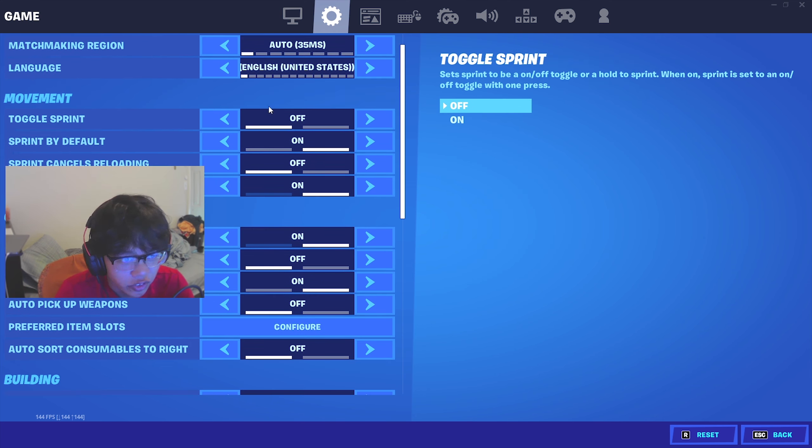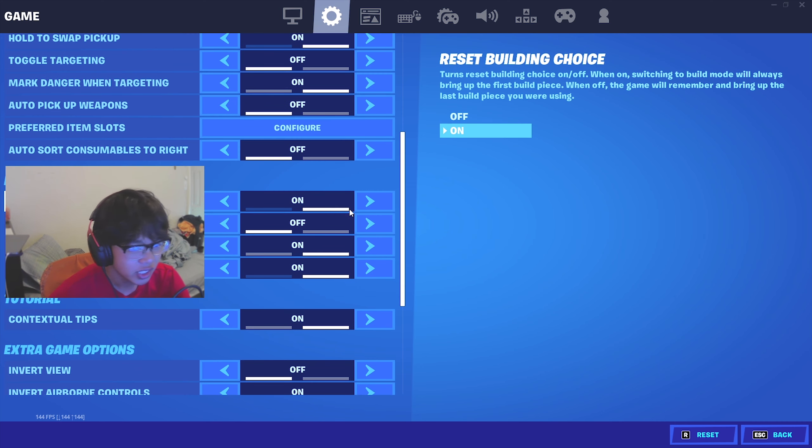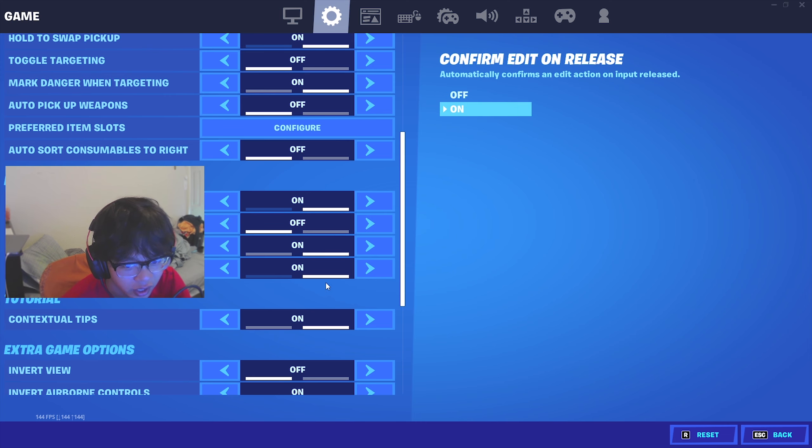For combat, just go on, off, on, off. Prefer item slots is also a thing where you can actually choose which gun goes in which slot. I recommend not using it since it messes with me personally — I've always played without it.